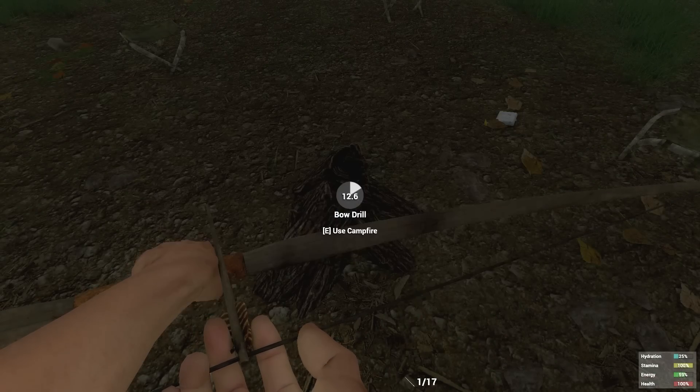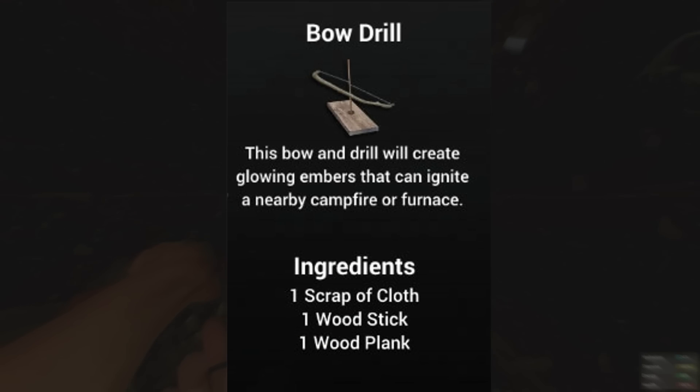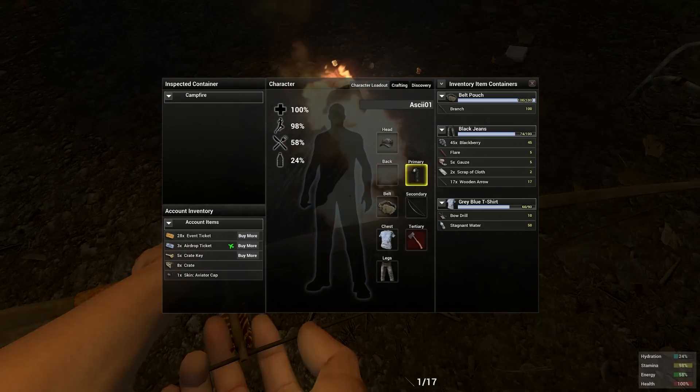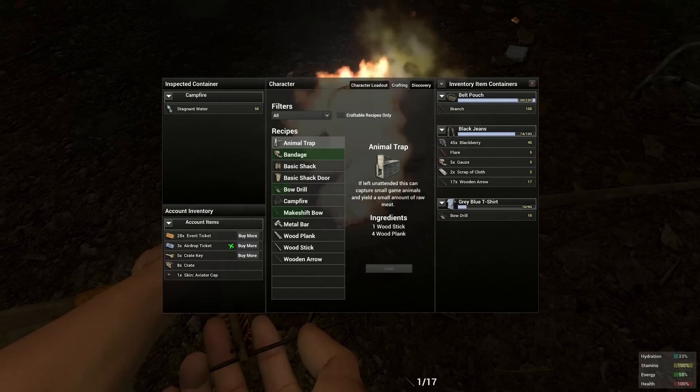Next up we need to light the fire, and to do this we're going to be making a bow drill from a wooden plank that you can now get from using the logs, a wooden stick and a scrap of cloth. Make the fire in the crafting menu and then use the bow drill to ignite it. You can now cook the meat and purify all the water you'll ever need.